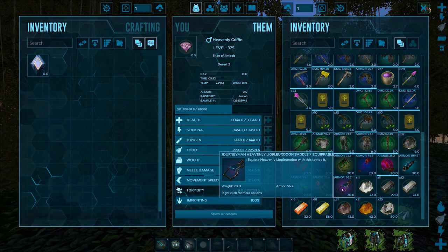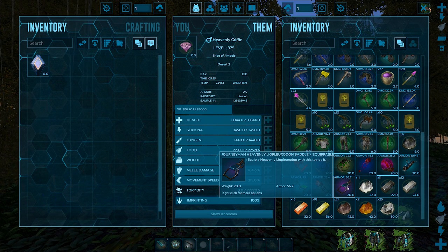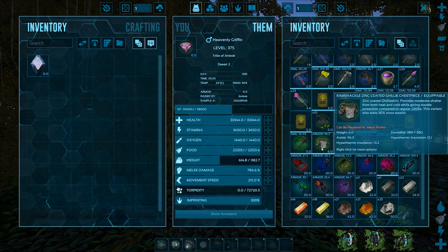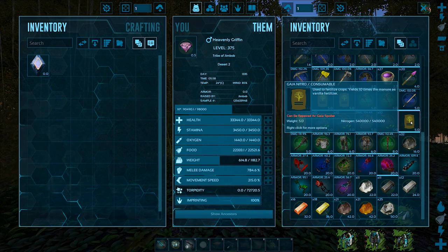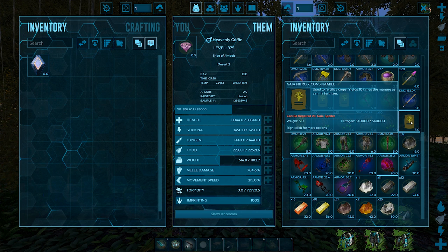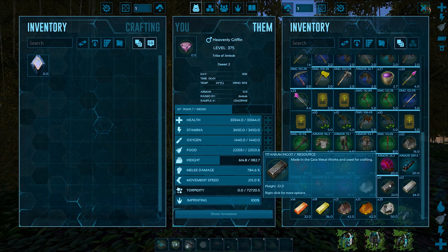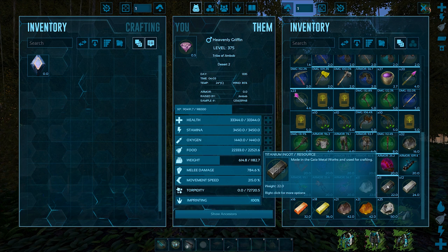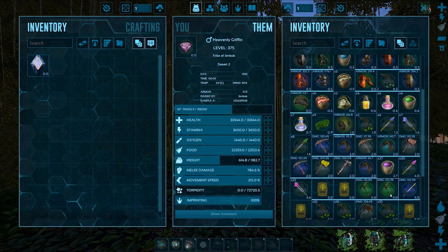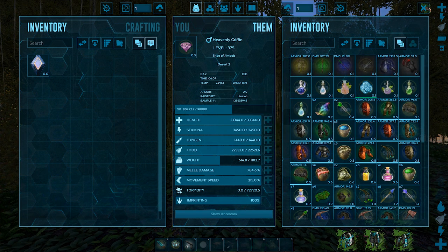If you want to tame something, obviously crafted saddles are going to be better quality than the ones you can actually craft yourself, and the same goes for armor as well. We've got some nice useful items like the fertilizer which is 10 times more potent than the normal vanilla stuff, and titanium ingots - I've got 11 ingots just by harvesting each one of these drops. It is random, not guaranteed, but as you can see it is a hell of a lot of stuff.